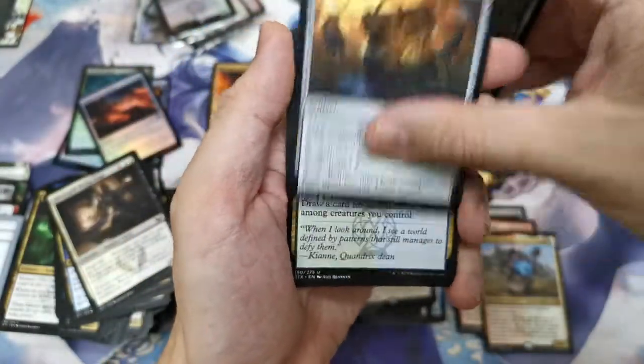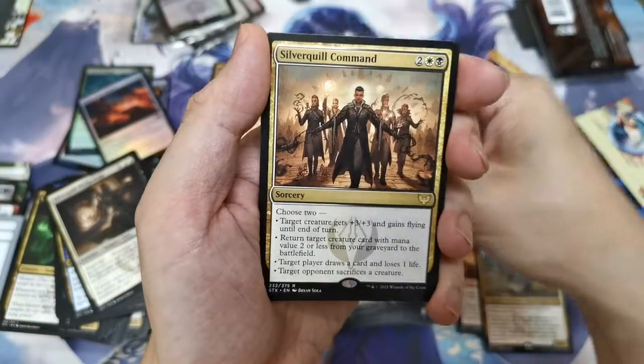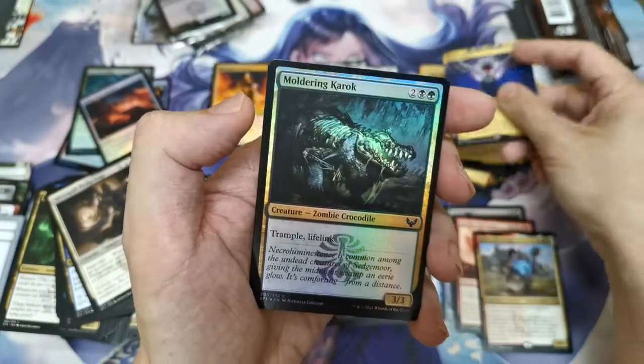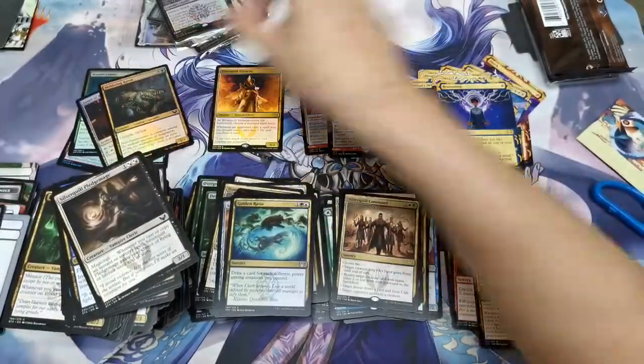Fortifying Drought, Spells, Sajid, Golden Ratio, Silver Quill Command again — I'll count this too — Brainstorm, and Mouldering Karoq.